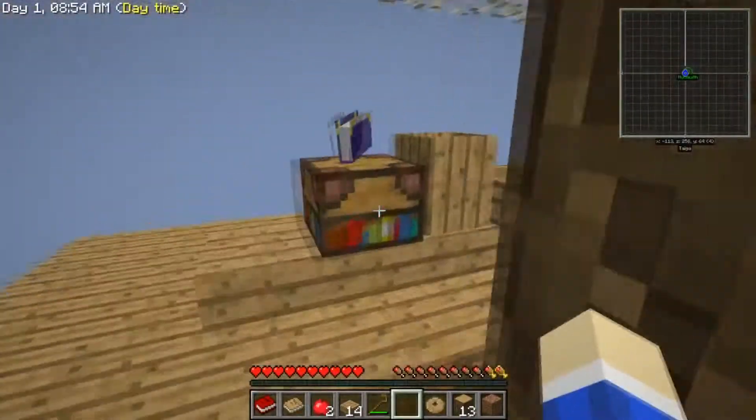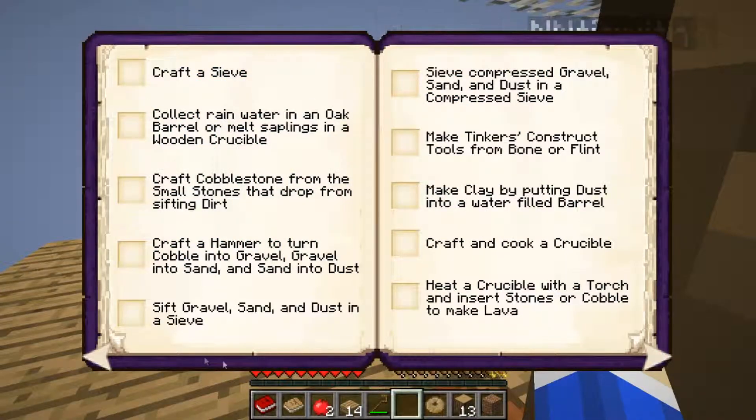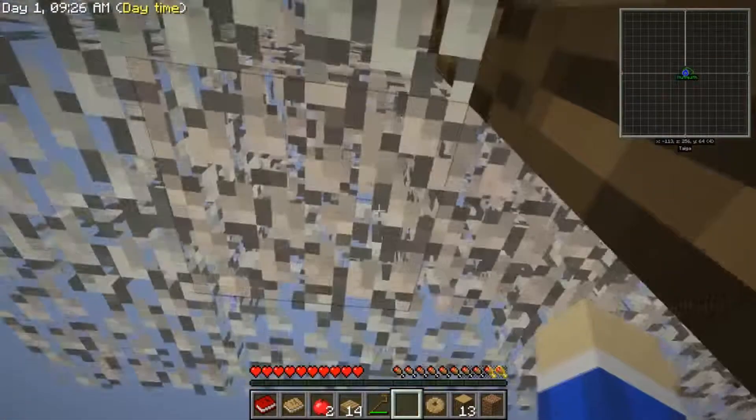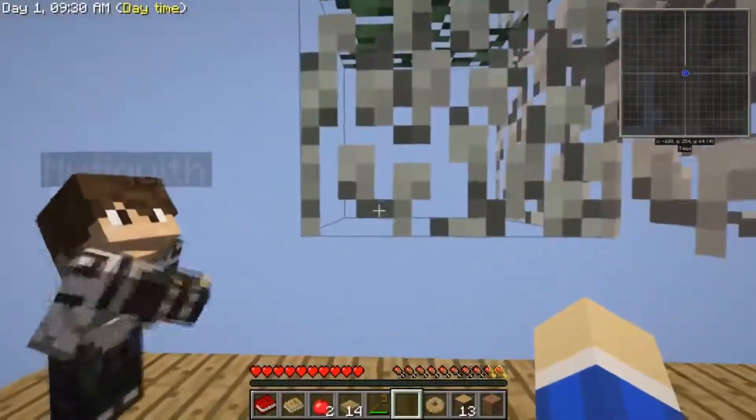While we're waiting, we should probably check our achievement book. Use a crook on leaves to get saplings and a silkworm — check. Make dirt by composting saplings in an oak barrel — check. Infest leaves with a silkworm — check. And now we're gonna use a crook on infested leaves to get string. I'm gonna check that off so we don't forget. Just in time for pretty much the entire tree to get infested.